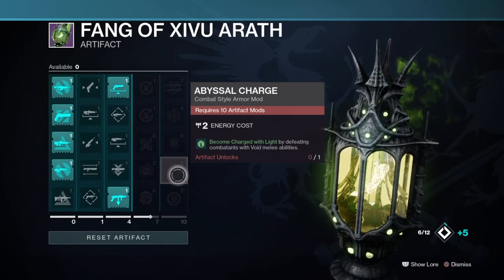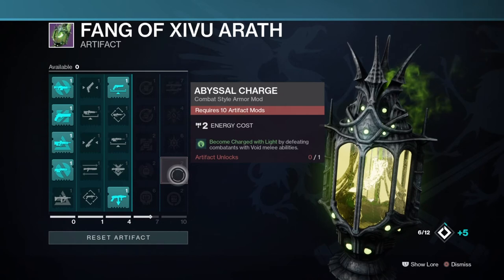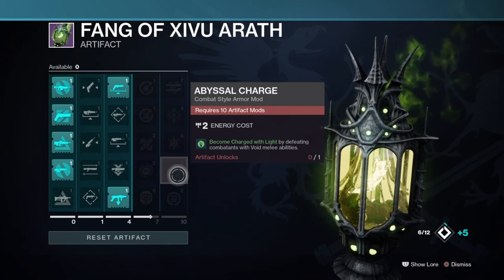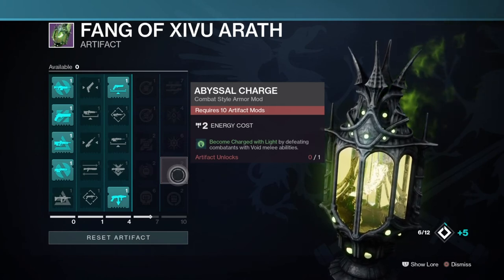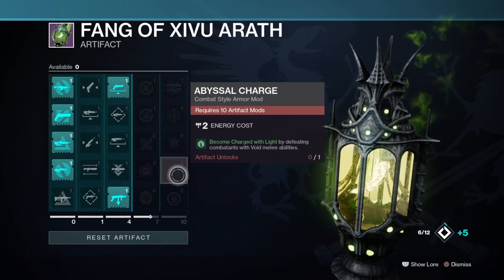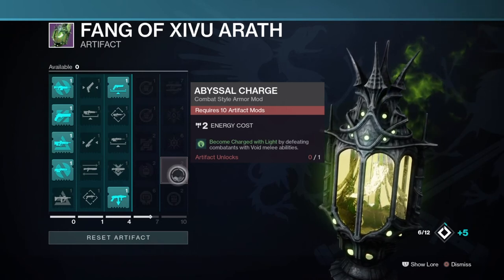Next, we have the Boost of Charge mod, where you become charged with light by defeating combatants with void melee abilities. It's not a massively powerful mod since charged with light is more easily attained and safer, but perhaps the Nezarec's Sin paired with this mod may have some unique synergy, or even using Felwinter's Helm with a Void subclass could perhaps create something unique as well.